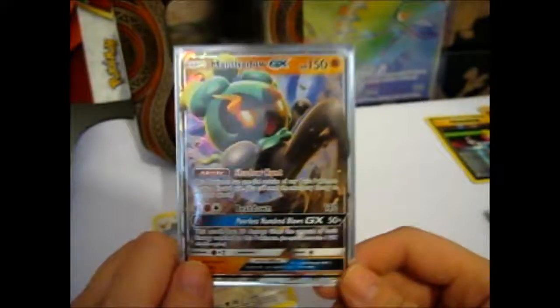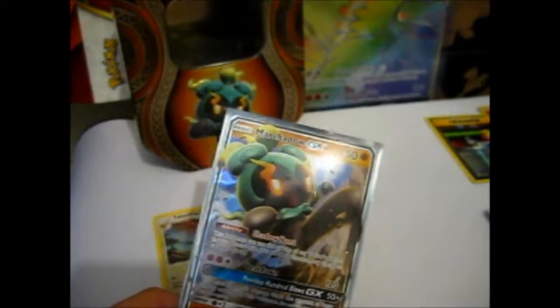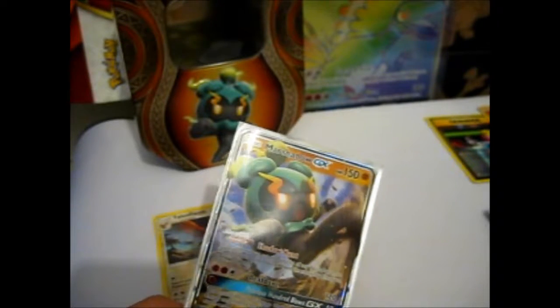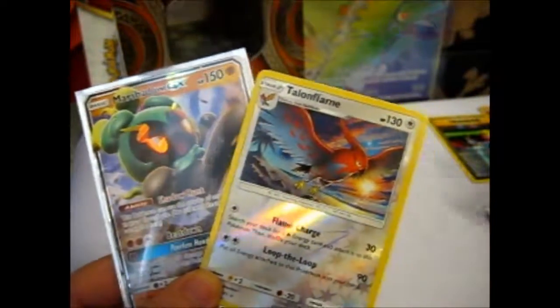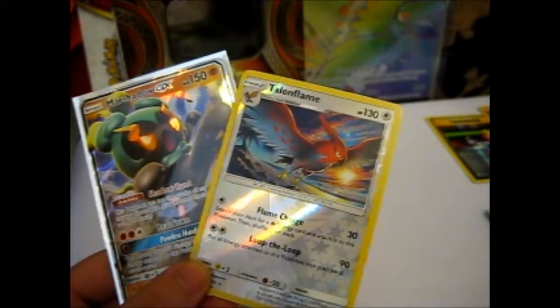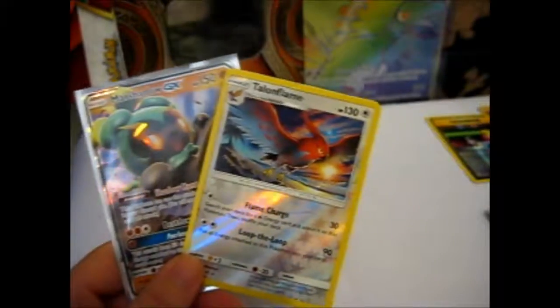So, you mainly get these tins for the GX promos anyway, but I was hoping for at least a pull of something. That was a bit disappointing. Out of three tins that were completely horrible, which one would you say was the best? Not that there was much to go on — one of them didn't even have a Rare Reverse. The Rare Reverse is this one. So I guess it also comes down to which is your favorite Reverse. I was hoping for a pull of something, but we got a pull of nothing. And these tins aren't cheap, so that's disappointing.